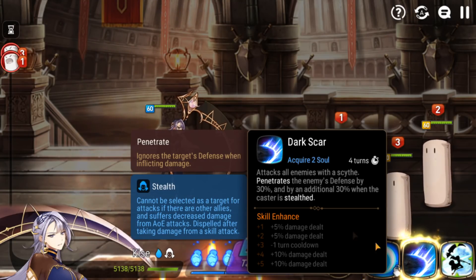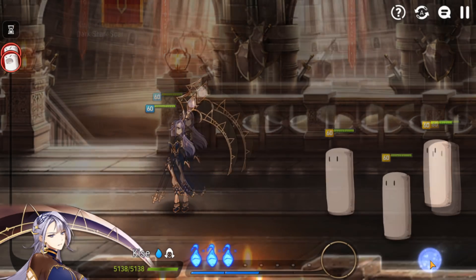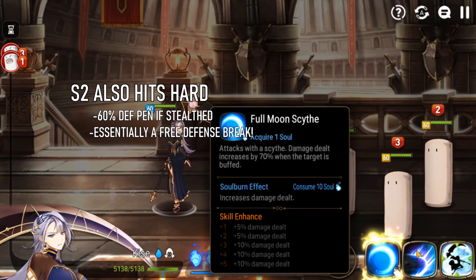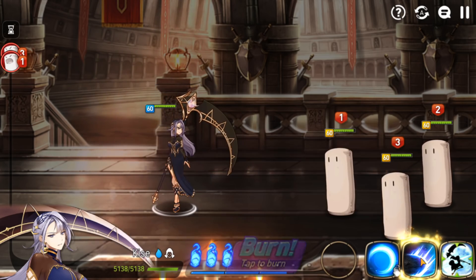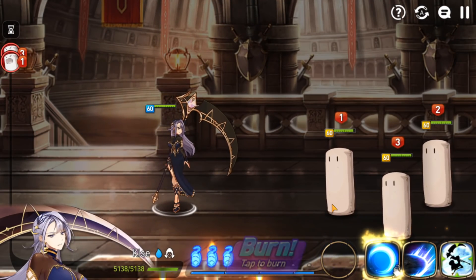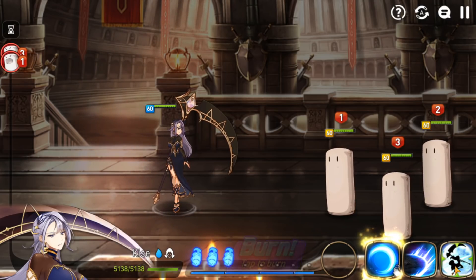Her S2 attacks all enemies with a scythe. It penetrates the enemy's defense by 30% every single time. But when she's in stealth, it also penetrates an additional 30%, so essentially 60% defense penetration. This also does a lot of damage, and it's AoE damage. She's just a pure damage hero — she hits like a truck.